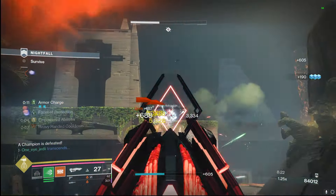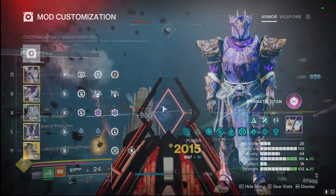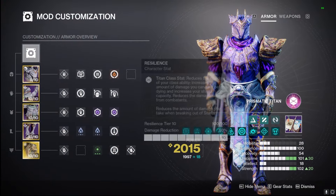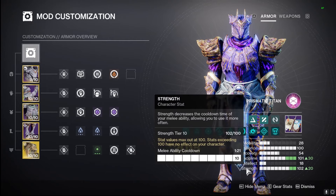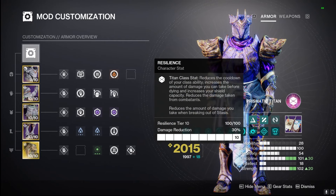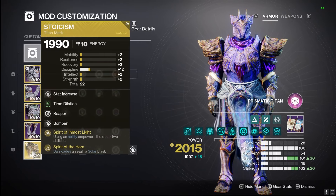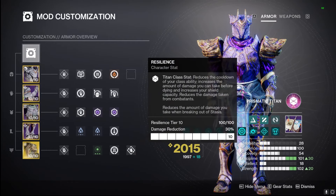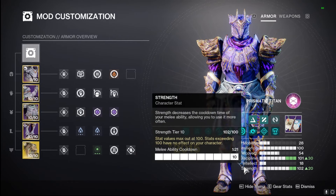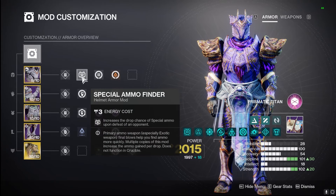People think Prismatic Titan isn't that great, but I really do think it is easily one of the best. For stats, we're going with resilience, discipline, and strength — those three give us our melee, grenade, and class ability regeneration, pairing perfectly into the Spirit of Inmost Light to get the others back really fast. Definitely crazy having these at a hundred, plus we stay alive with resilience.